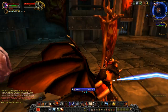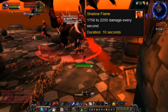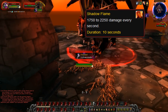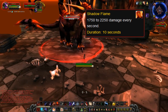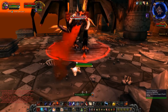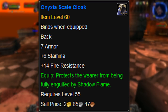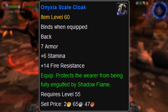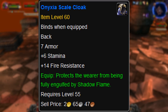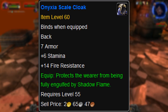In Blackwing Lair, back in Vanilla WoW, many bosses used an ability called Shadow Flame, which did so much damage that it still killed players up to level 80 who were going back and farming the place two expansions later from unhealable damage. The only way to counter the damage was to wear a cloak called Onyxia Scale Cloak, which had the effect of protecting the wearer from being fully engulfed by Shadow Flame. You could not clear Blackwing Lair without this cloak, but some raids could get by with only the tanks wearing the cloak by cheesing certain bosses.